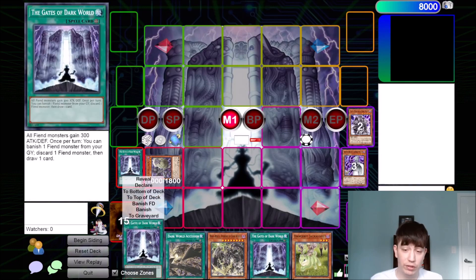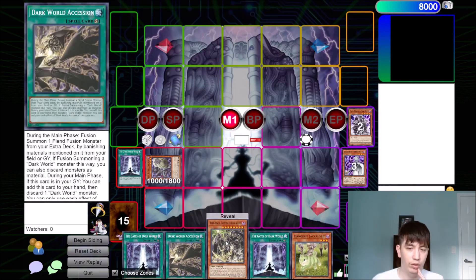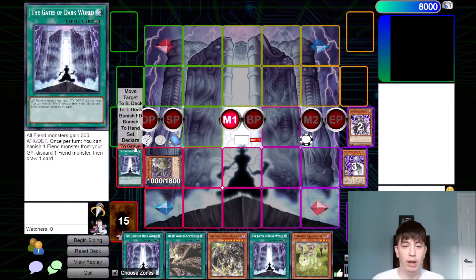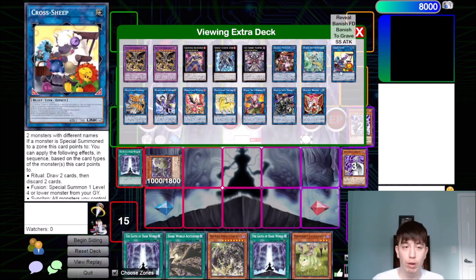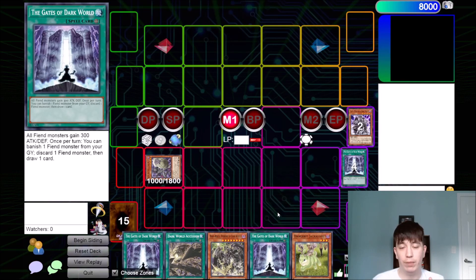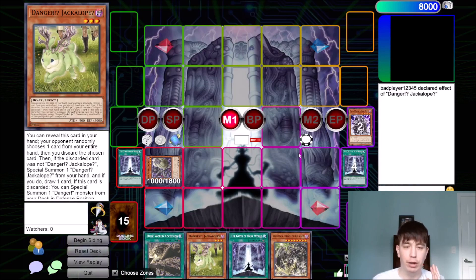Part of me wants to just activate this Gate — that's what a lot of players would do here, banish the Snow and discard the Rainbow and go off to the races. But I actually don't want to do that. The reason is I actually want to try to use Jackalope to hit either Dark World Ascension or Rainbow. I really want to try to keep my Snow in the graveyard for plays like Cross Sheep, where if we have Cross Sheep, we can fusion summon and then special back our Snow. That'll really help with our combo. So I'm actually going to activate another Gates before I declare Danger! Jackalope.